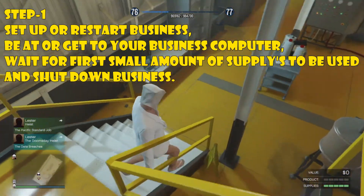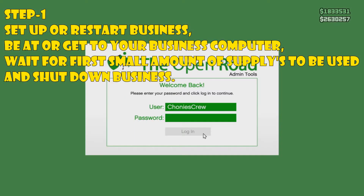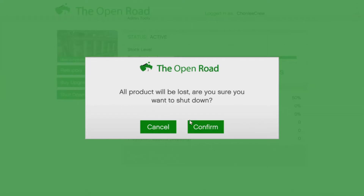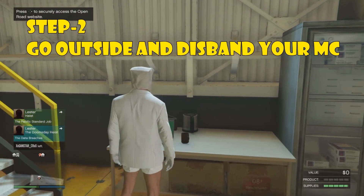Shut down your business — you have to do it right after the first sliver is used. Right here, small sliver — shut down your business. Then step two: go outside and disband your MC.